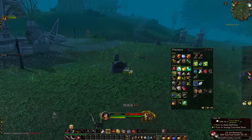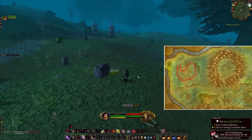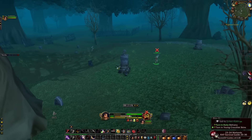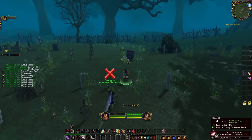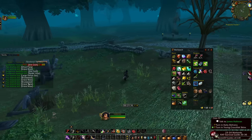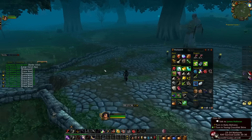Another solution is to go to the western part of Duskwood in Ravenhill. There are a lot of potential areas for farming Grave Moss there as well, and there is usually not too much competition if you do this during early hours or when most people are raiding. Otherwise it can be quite crowded, which is why I prefer Desolace. I tried farming in Ravenhill for 30 minutes and ended up making quite a decent amount of gold — doing it for an hour I would probably have made close to 25 gold.